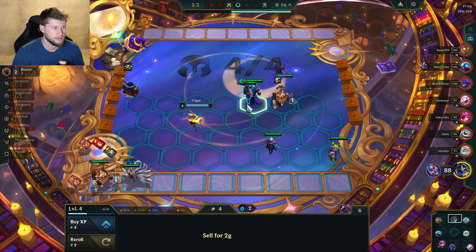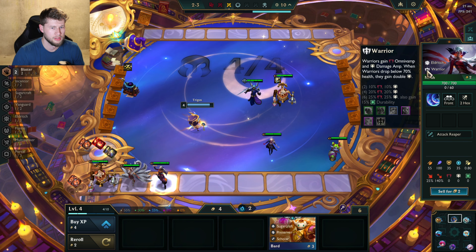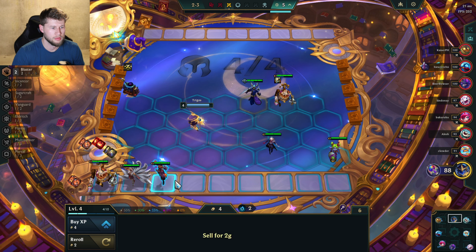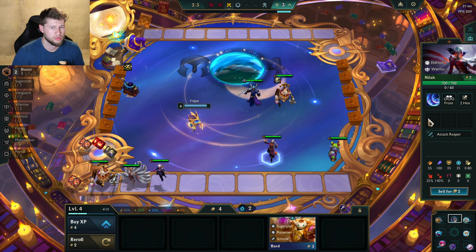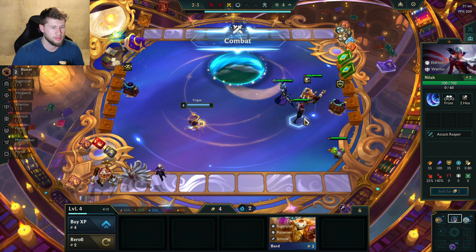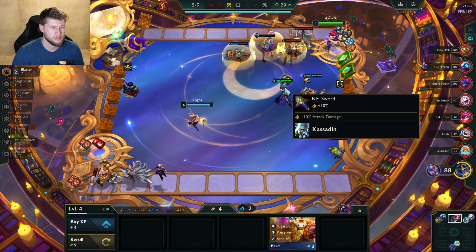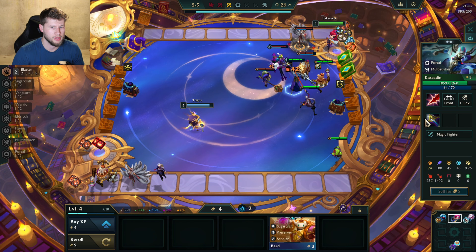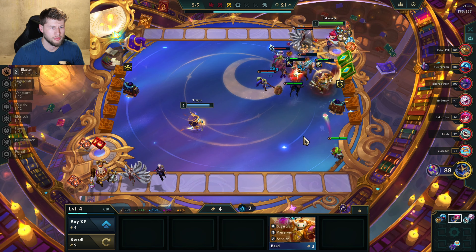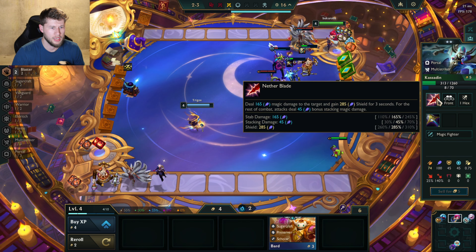We have a two-star Kassadin — not bad. I'm gonna look for an Akali. I do think this is gonna be a better lineup right now. I'm also gonna put the BF Sword on Kassadin for now. Maybe Tristana for a BF sword, but I feel like passing it to Kassadin — he could potentially be really good for me.